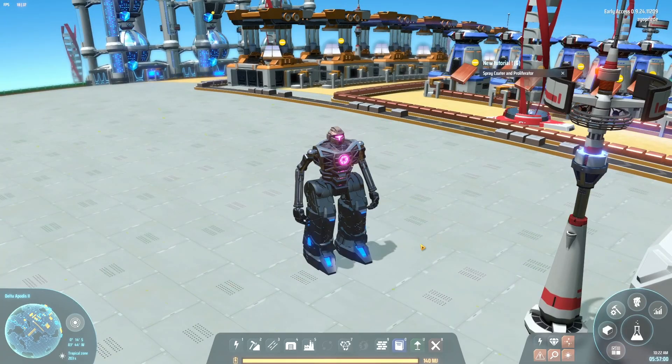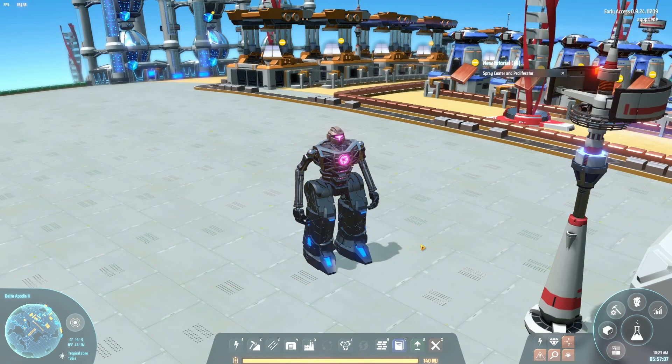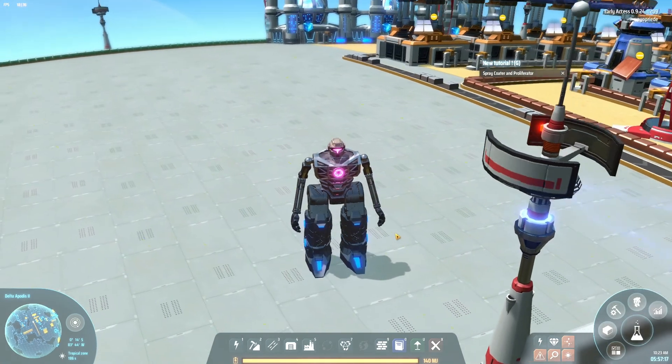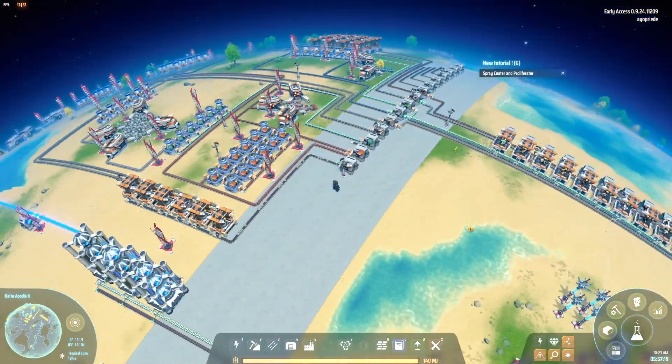Hello guys and welcome back to Dyson Sphere Program. Today is going to be all about oil production, and the first order of business is to find all the oil we have on this planet and bring it into one location.